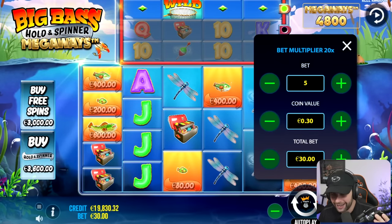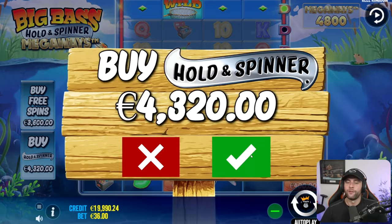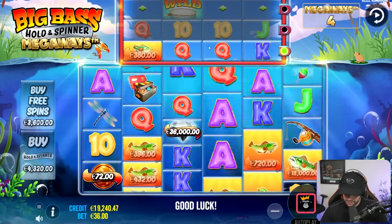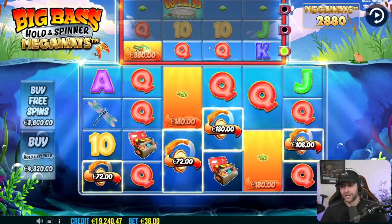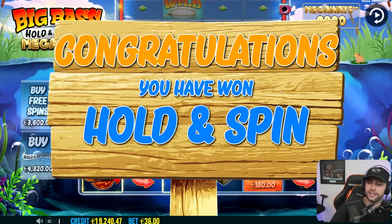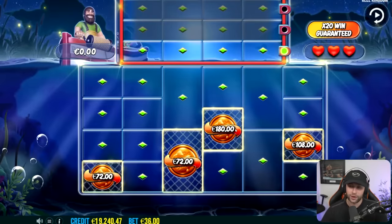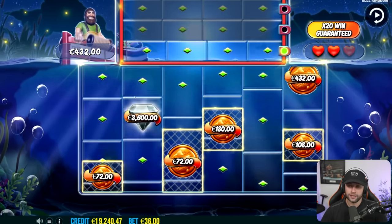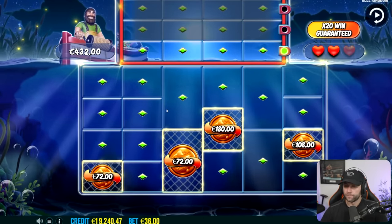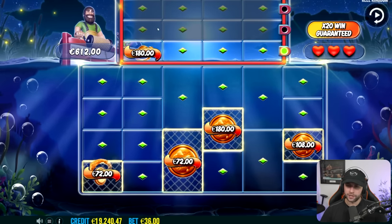Let's do the hold and spin — hope for a diamond, here we go, $4,320. Diamond, diamond, diamond — we got four coins, but some of the lowest values I've ever seen: $72 to $180. We take it though — that's an extra 432 every time we hit an extra coin. Come on. If it blocks some of the reels up here, can it bait me with a crazy coin we miss out on? That would be really annoying.